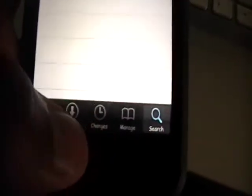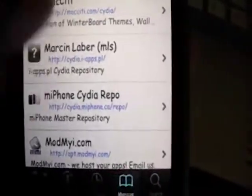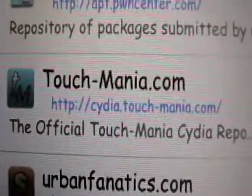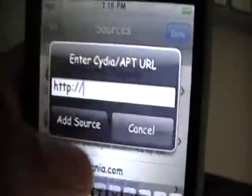So what you're going to do is you're going to have to add a new source. Go into Manage, then Sources, and you're going to have to add this source: cydia.touch-mania.com — that's Touchmania — and that will be in the video description. To add a source, just click Edit and Add, enter your source, then click Done and it'll be added.